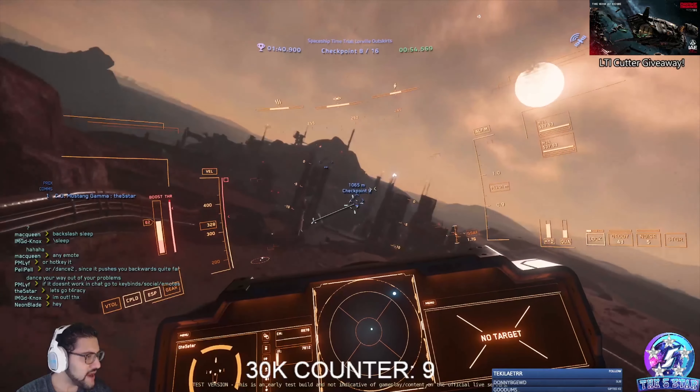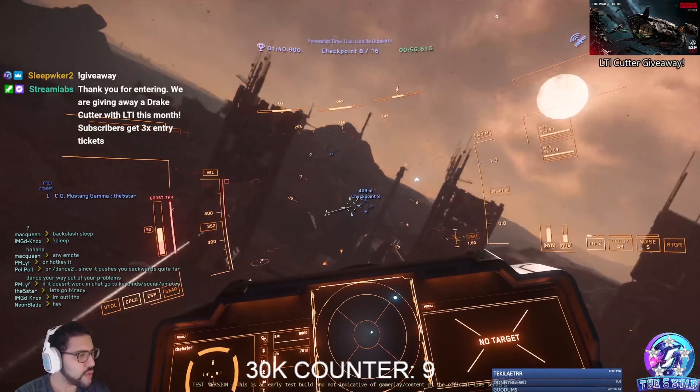Currently on the test server, all tracks are available right away for testing purposes. However, according to CIG, when Alpha 3.18 goes live, only the Lorville track will be available at first, with the rest unlocked as you gain reputation. It's unknown at this time if more reputation will lead to higher payouts, but we'll have to wait and see.